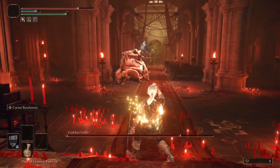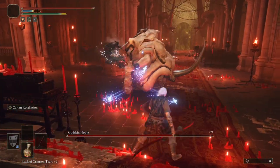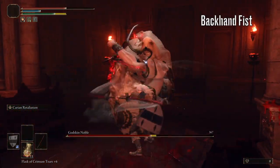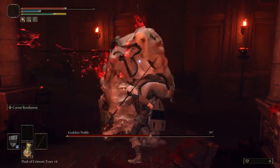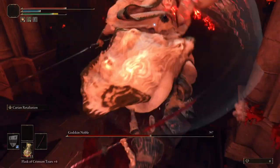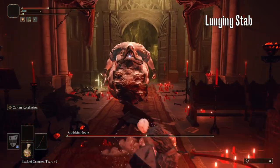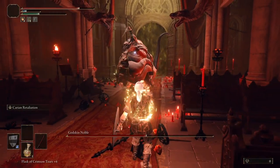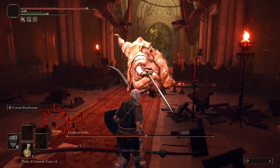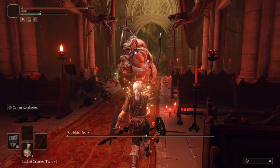Now onto his non-parryable attacks — and there's quite a few here, so we'll look at them roughly in the order you might see them over the course of a fight. First up is the least threatening: this backhanded fist attack. You want to roll this as soon as you see him begin to lunge forward. Next up we have this lunging stab. I don't think I actually managed to parry this one, but it still could be parryable. Because of its speed, dodging is actually a safer option — you want to hit dodge when you see his hand first begin moving towards you.